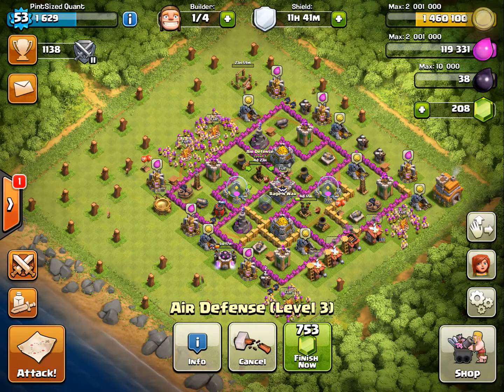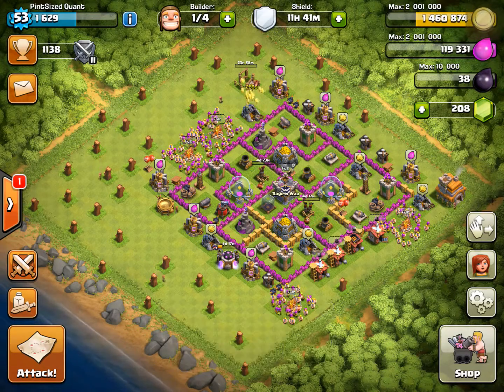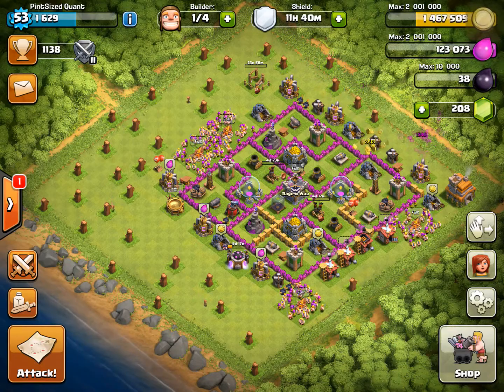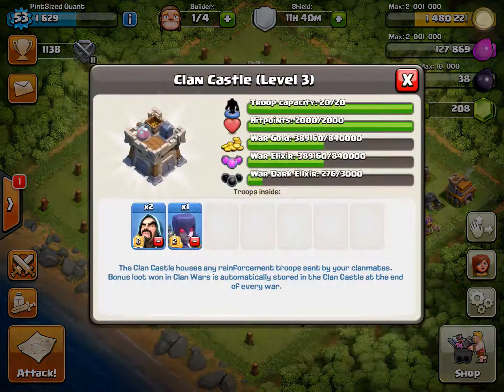Now the next thing I'm going to do is walls, because we still have 1.5 million gold pieces. We can collect our loot now — 1.5 million gold pieces plus we have to collect our clan castle. We just won a war, so that's about 400,000 more gold pieces and elixir. So we still have a lot of good upgrades we can do, and I'm going to upgrade the hidden Tesla next to level 2. It's 1.25 million gold pieces, so it's pretty expensive, but it's an important upgrade.